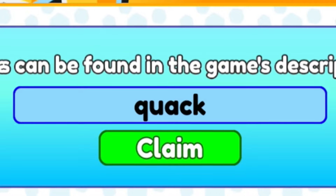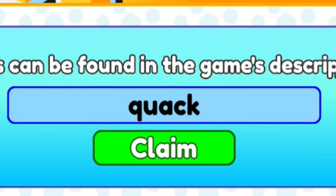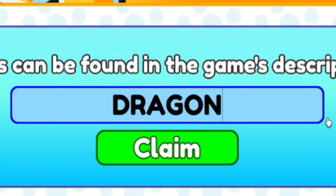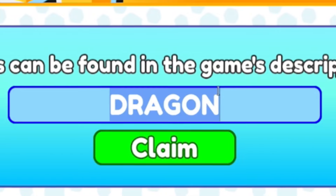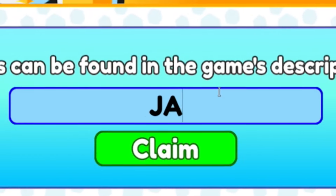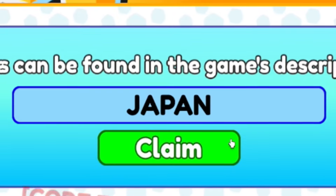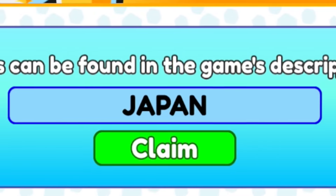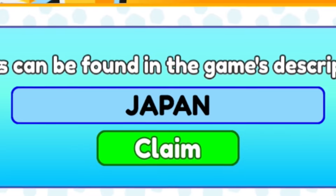Next up is code DRAGON — D-R-A-G-O-N. Go ahead and redeem that one in for the new update. Also redeem code JAPAN — J-A-P-A-N. Those should be working codes coming out soon for the new content.